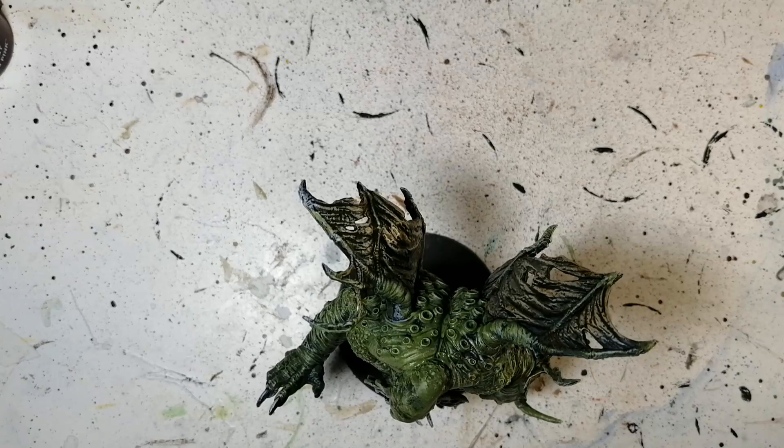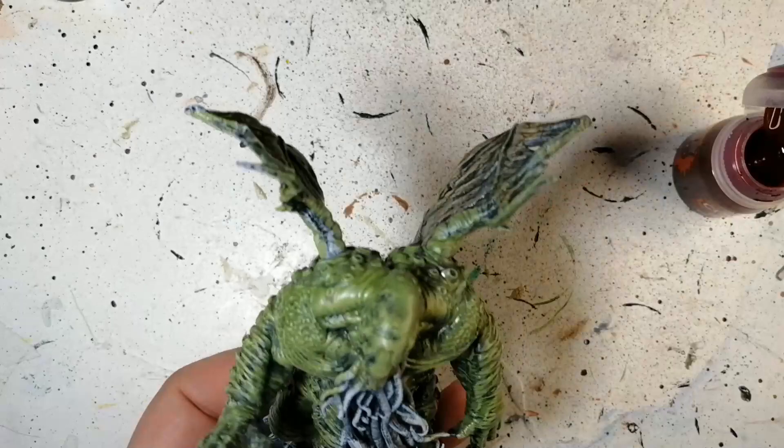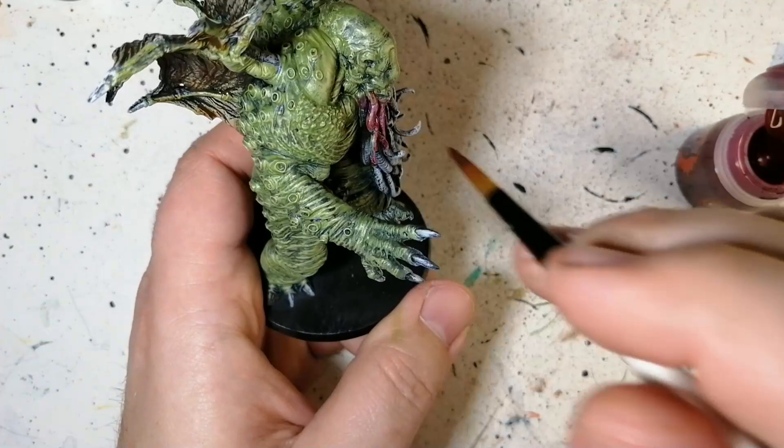Nurgling Green — now this is a dry paint. We're going to apply it on top of all that Gut Ripa Green, just touching the edges to really get the raised areas and give it a little bit more vibrancy. The darker areas will stay darker. It does a really good job and I find this is turning out to be a great mini.